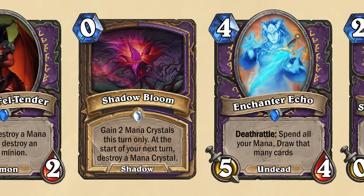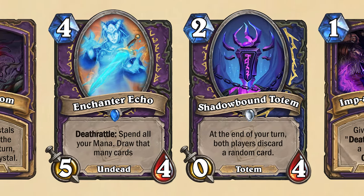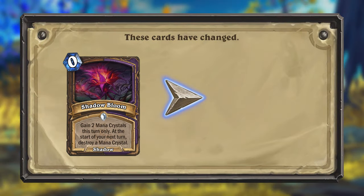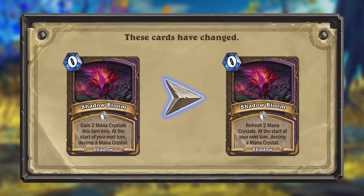Echoes of Eredath introduced cards for Warlock that were perhaps a bit too powerful, so two of their dual-class cards are now getting nerfed. The first is Shadow Bloom for Druid and Warlock. This card was just too strong, so instead of giving you two mana crystals this turn, Shadow Bloom will now only refresh two mana crystals.